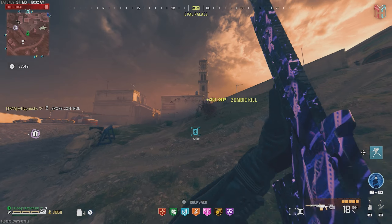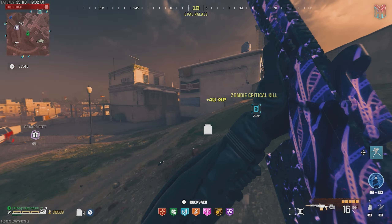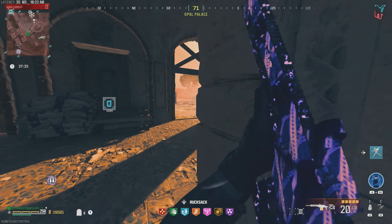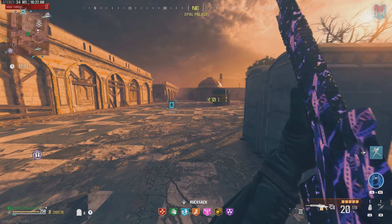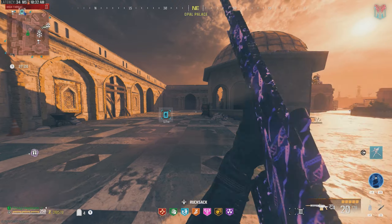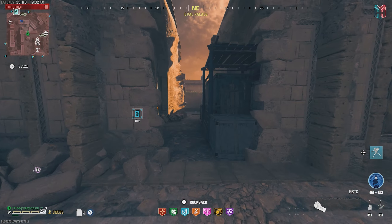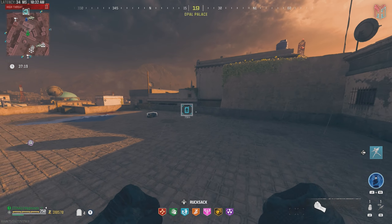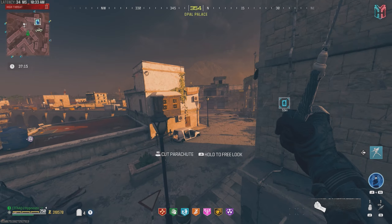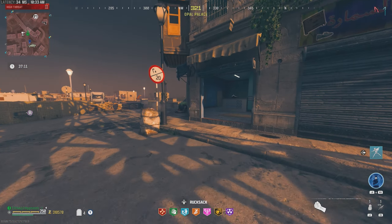So no HVT contracts, let's go do that Spore Control contract. It feels good being able to one-shot zombies. The armored zombies do take two shots, but that's normal. Reload time ain't too bad either on this thing, sprint and movement speed in general is decent, so mobility's alright. Damage output is great. We'll have to do a few more HVT contracts for me to really know if this thing's better than the Longbow or not.